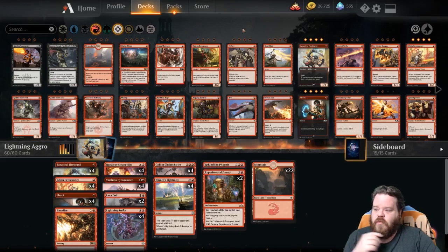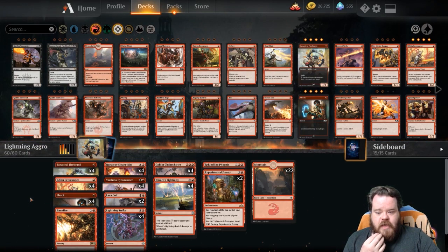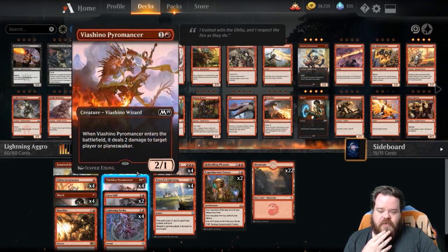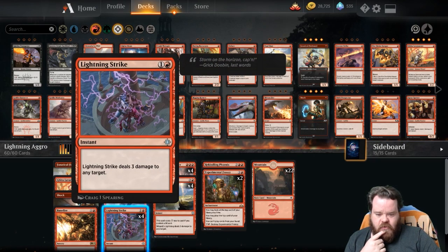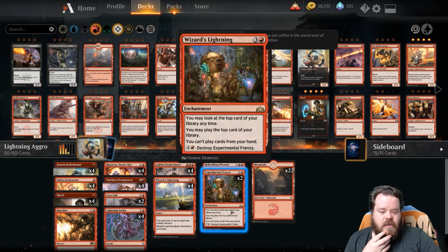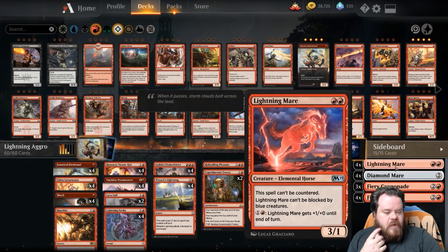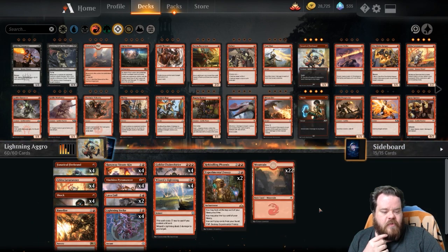Let's move into the deck tech for Lightning Aggro. It's pretty standard: four Fanatical Firebrands, four Gitu Lava Runners, four Shock, one Bane Fire, four Runaway Steamkin, four Pyromancers, two Lava Coil, four Lightning Strikes, four Chain Whirlers, four Wizard's Lightning, just one Rekindling Phoenix, and two Experimental Frenzies. In the sideboard you've got four Lightning Mares, four Diamond Mares, three Fiery Cannonades, and four Fight with Fires.